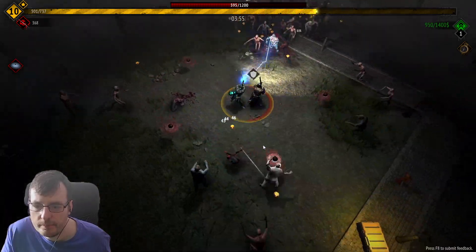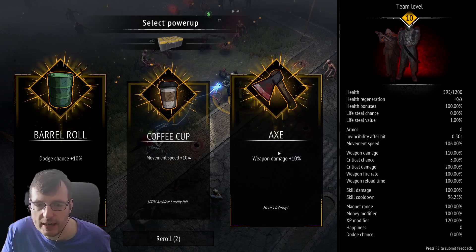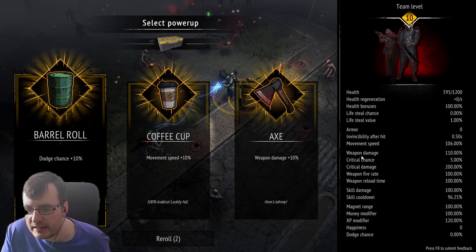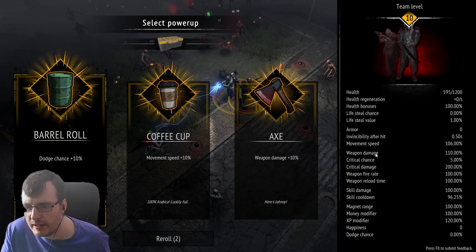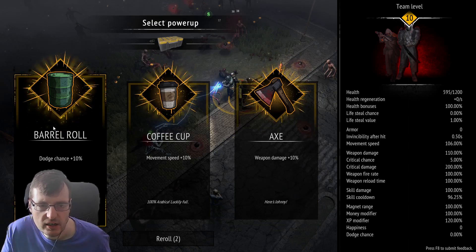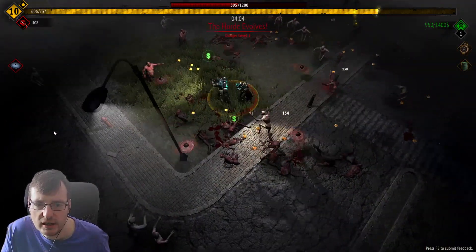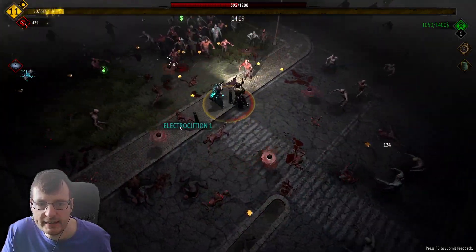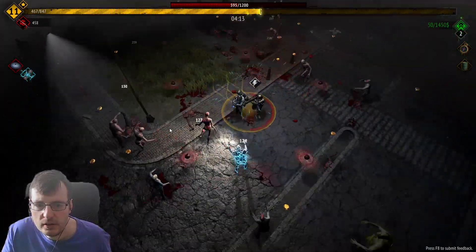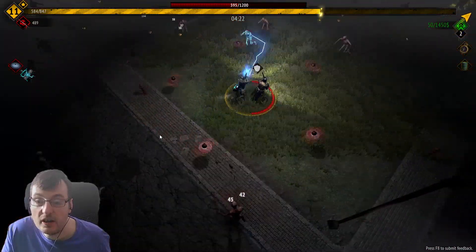What did I get? Dodge chance, movement speed, or weapon damage. What is our movement speed? Movement speed 100 is 6 - so we don't really need more. I'm going to increase our dodge chance. The horde grows ever stronger - of course I'm kidding, that is not nice. I'll get the electrocution - I think everyone needs a good electrocution. I was faster - oh, I got super speed! Speed is not necessarily always a good thing though, as we just demonstrated.